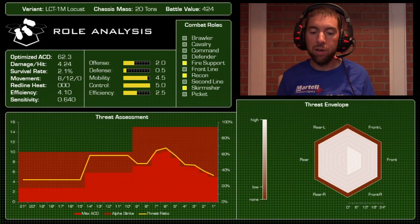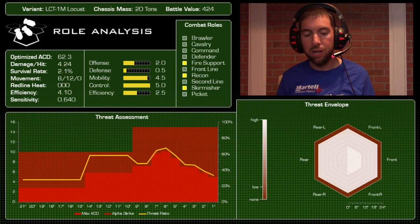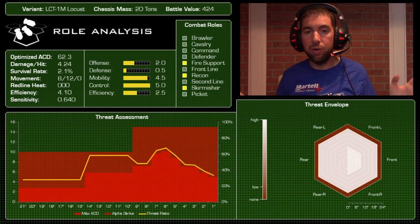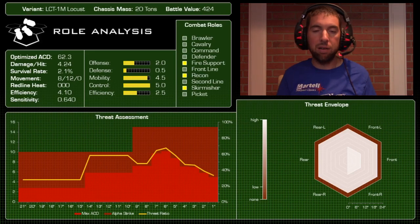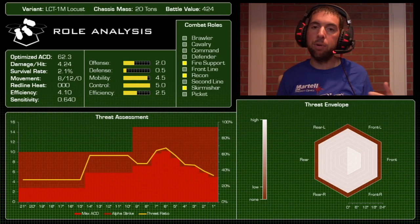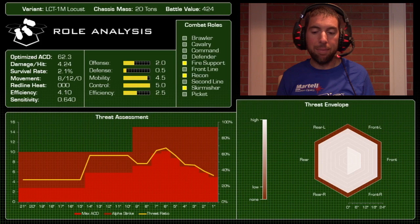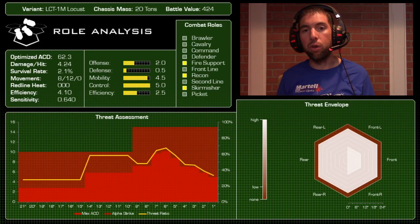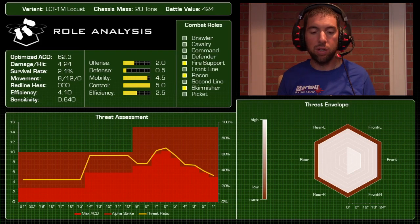You can see the drop in threat when you back out to 15 inches and beyond. Even still, keeping the mech at long range early in the game to keep it alive is good. The threat ratio goes up around 7 to 6 inches because the LRMs are at optimum range and the medium laser comes in for free heat — but don't be fooled. The efficiency analysis shows this mech cannot survive in close. I'd keep it at 11 to 14 inches and out of 10, where opposing mechs start getting medium-range benefits with large lasers and AC10s.